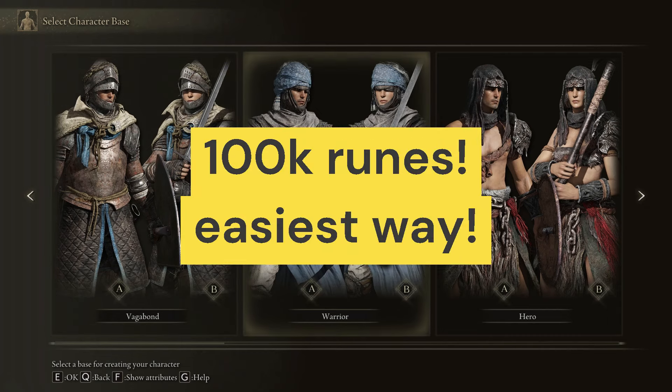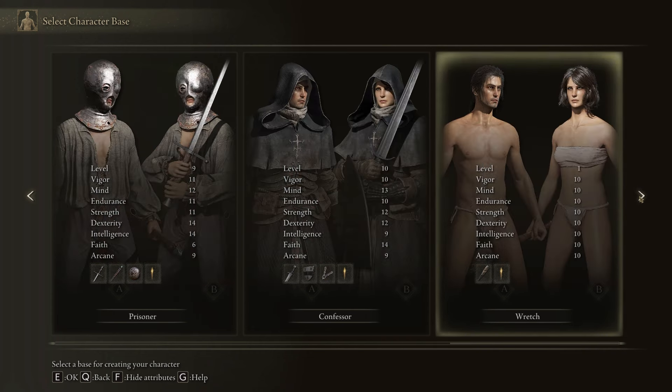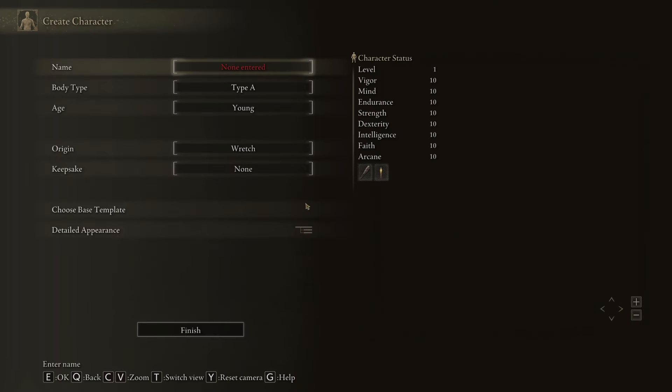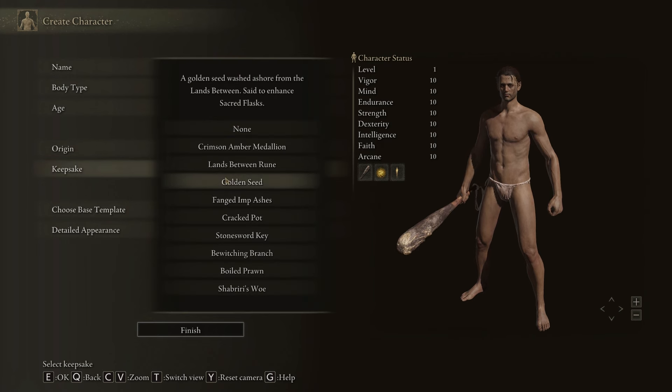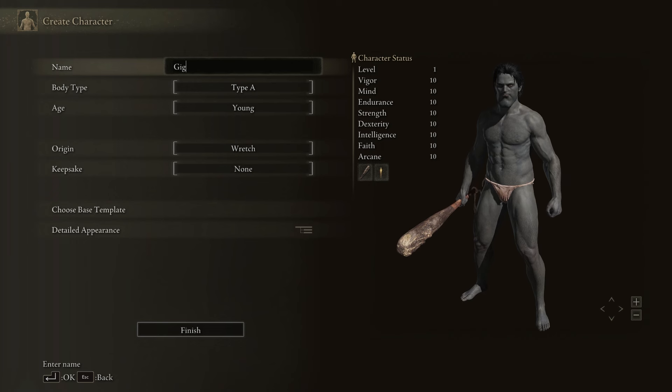Hey guys, today I'm gonna teach you how to make 100,000 runes — super easy, super simple, just from the get-go. I'm gonna choose the Wretch class just to prove how easy it truly is. We also obviously have to choose the Golden Seed as our keepsake since it is clearly the best one out of all the options. For the character, we're just gonna make it a wretch — something simple and easy to show how good this strategy really is.